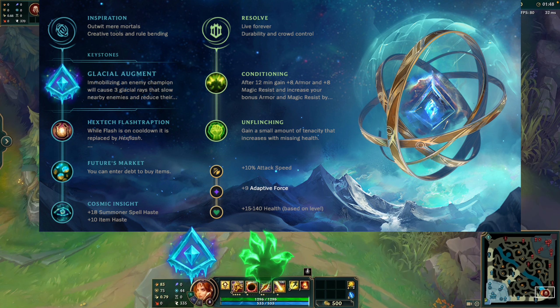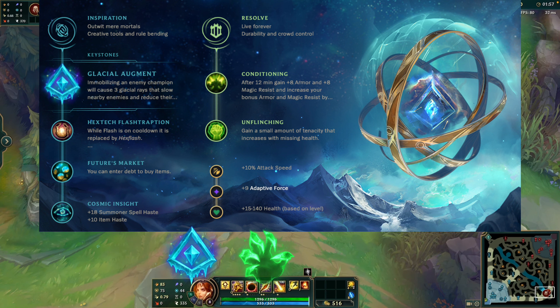Choose Grasp of the Undying for a more aggressive bruiser tank option. After 4 seconds in combat, attacking a champion as Leona gives you increased max health, deals magic damage equal to a percent of your max health, and heals for a percent of your max health. Pairing this keystone with runes such as Overgrowth and Demolish provides durability in fights and strong turret-seeking in lanes.